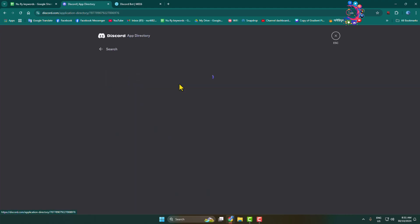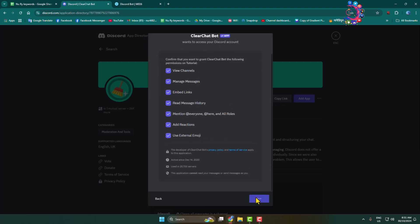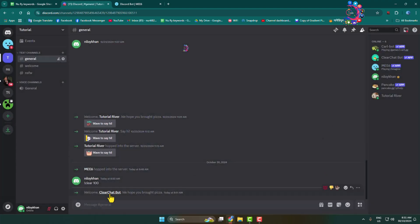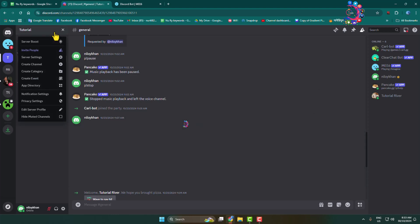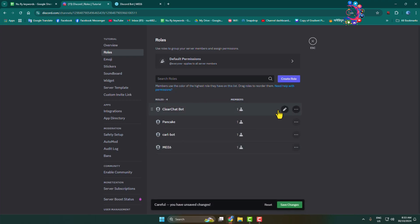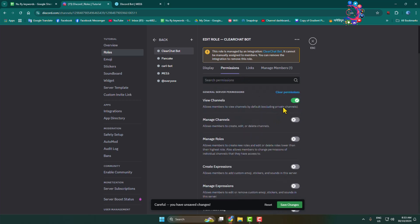Add this bot to your server — it is a free bot that lets you delete multiple messages at once. Confirm you are human and add the bot. Once added, click on your server name, go to Server Settings, select Roles, find Clear Chat Bot, and move it to the top of the list. Click Edit next to Clear Chat Bot, go to Permissions, enable Manage Channels permission, and click Save Changes.